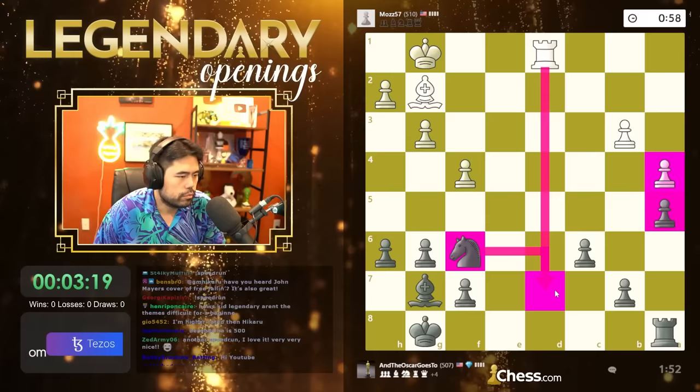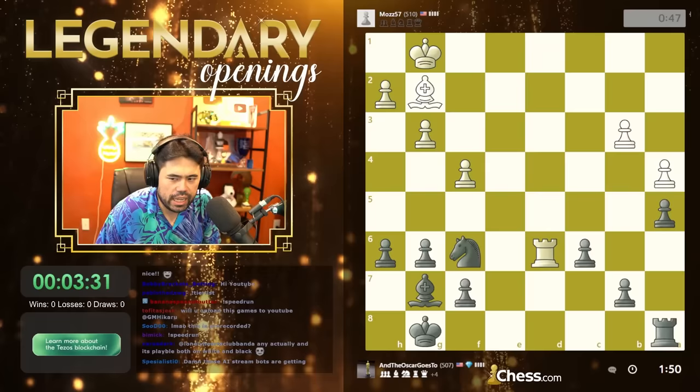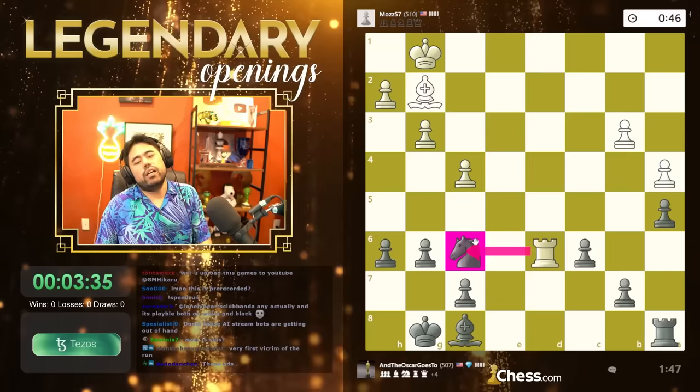Let's see what he does. Thank you so much to the sergeant, spread him for the 24, dodo danchez for the 10, milky moves for the 15, error for the three, stage of shade for the two, and lewd dog james for 24.